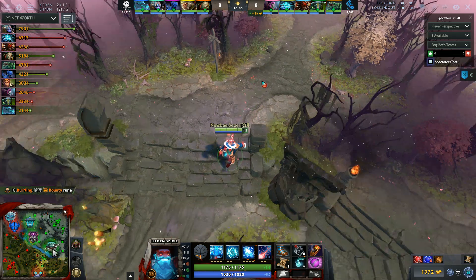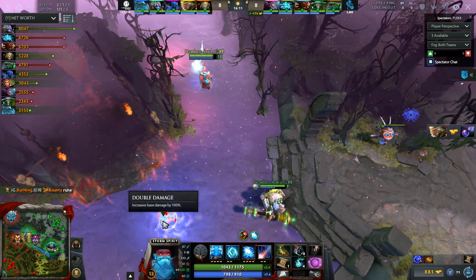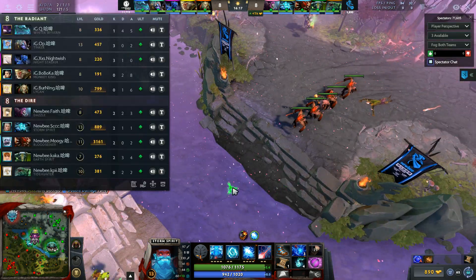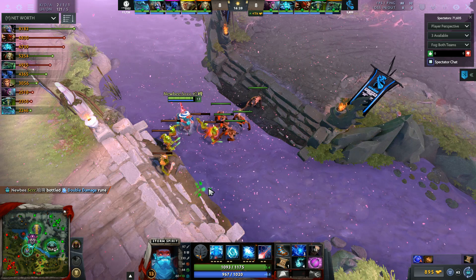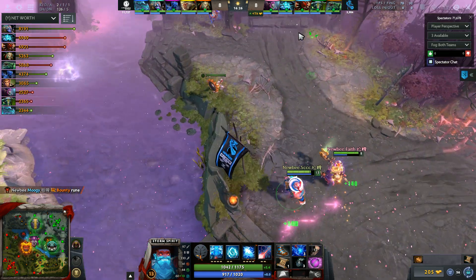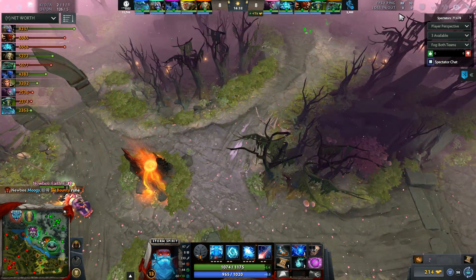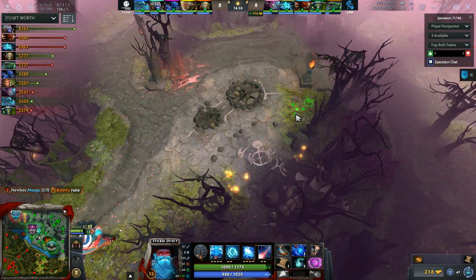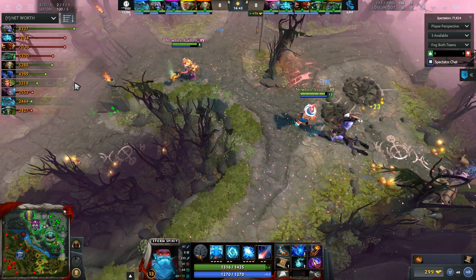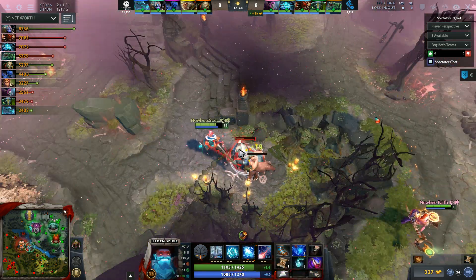Newbie did not really pick fantastic team fight heroes around Tide. When you have a Tide Hunter you want a Sven, a Juggernaut, an Anti-Mage - a hard-ass carry who's gonna come in and destroy the entire enemy lineup in the two seconds or so that Tide's Ravage is down. In this case you've only got Storm Spirit and Bloodseeker. There is a lot of damage but S Triple C is gonna kill everybody in the rampage direction.